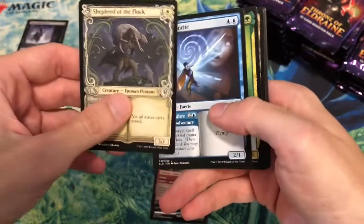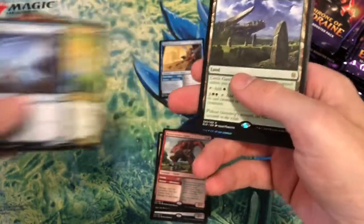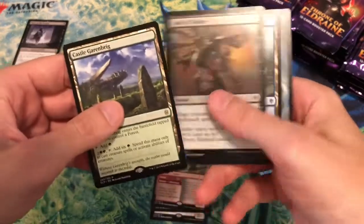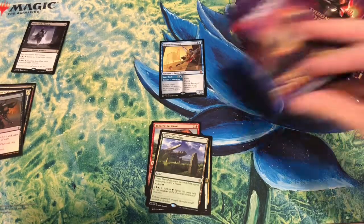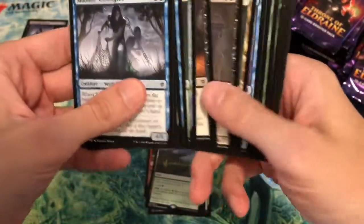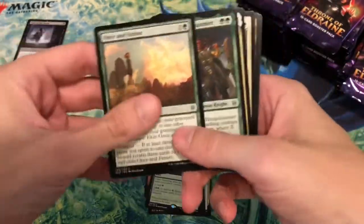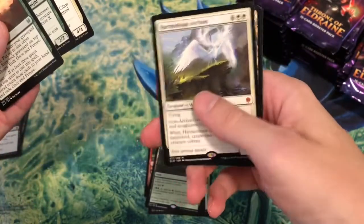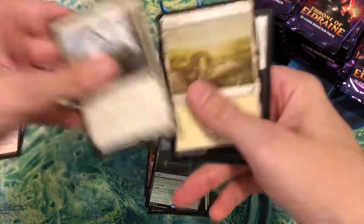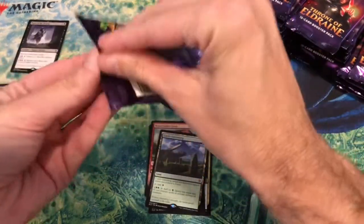Shepherd of the Flock — I'll put the alternate art ones together regardless of foil. I got a Castle Garenbrig from the pre-release last night. Another foil — those are good cards, people might want to trade for them. I don't play Vintage, and I'm not sure if there are cards in this set good enough for Vintage — except maybe something blue, as always. That's a good mythic card — goes in the mythic pile. One mythic so far and it's a good one.